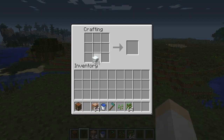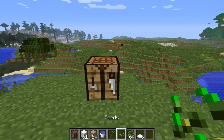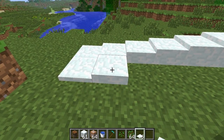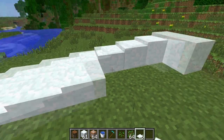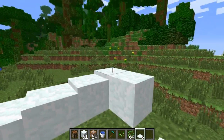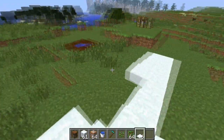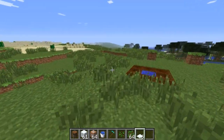The first change this week is that we can now take full snow blocks and make snow layers. We can actually transform these layers into any one of eight possible snow depths — from the first layer all the way up to the eighth layer, which is comparable to the normal snow block. It makes for some nice stairs and will make snow biomes a little bit more interesting if you want to change around the snow depths.